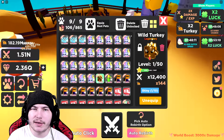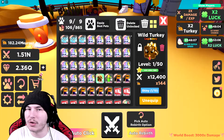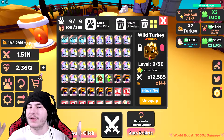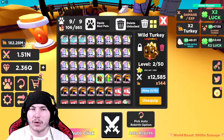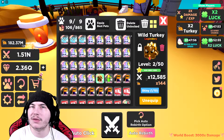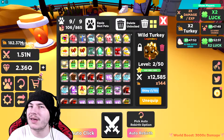Now I'm gonna try and grind for the shiny version of the Wild Turkey, which is also gonna take me a long time because I need nine more of them. My alt account is definitely gonna help me here. Next time we come back, I'll have enough to make a shiny one, and you'll actually see what the level 50 is. We'll also try and grind the shiny version to level 50 as well. Let's get back to grinding.